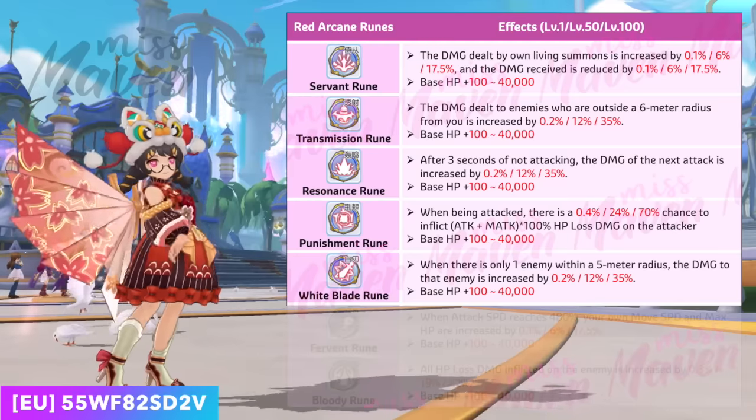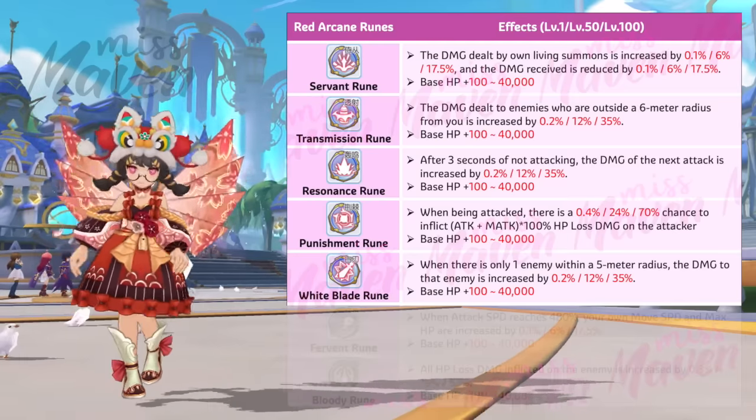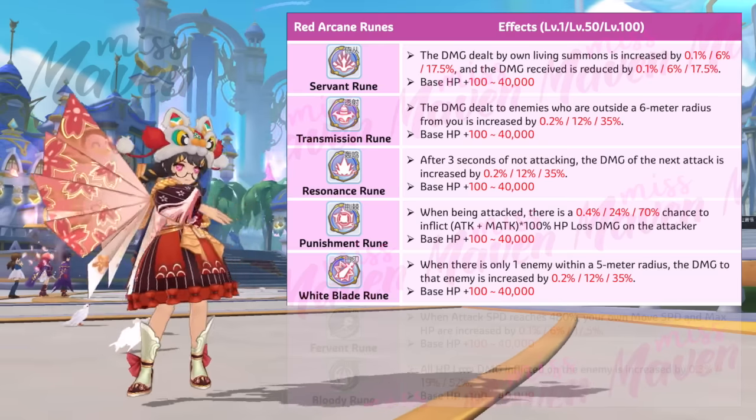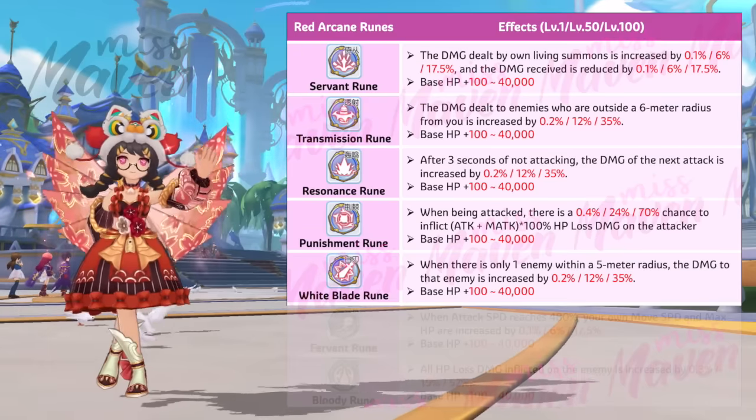Fifth is the White Blade rune, which increases your final damage by up to 35% when there is only one enemy within 5 meters. Thus, it's going to be advantageous for classes built for dealing single-target burst damage. In PvP, it encourages strategic positioning and a playstyle that focuses on picking off the primary threat quickly and efficiently.